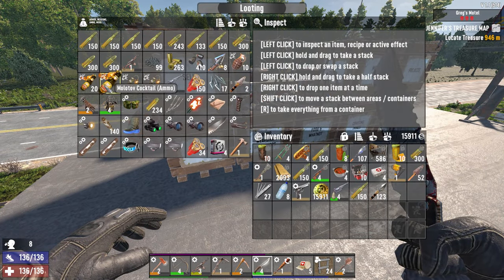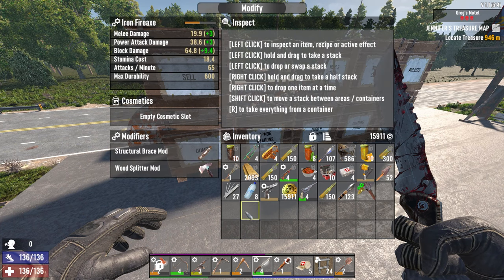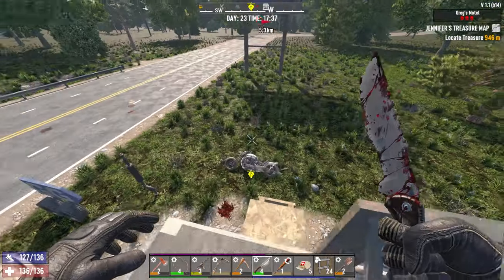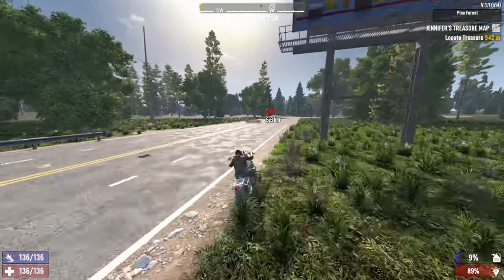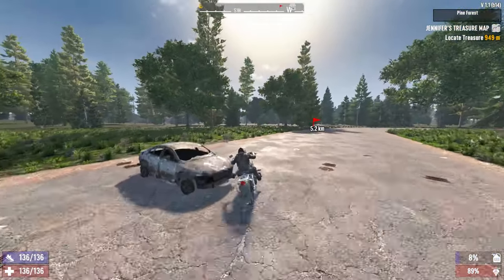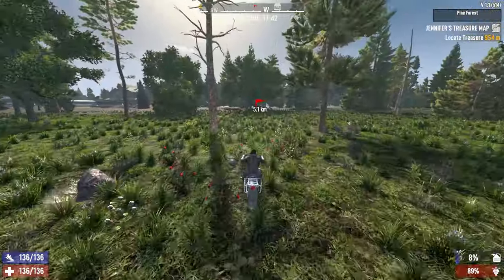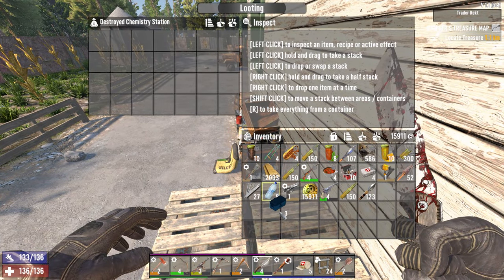I want to get a mod to put on this stupid axe of mine. I have two mods — doesn't matter which one we put on, we're still not going to get that extra point of damage. Let's go see this wrecker, see if he's got rifle parts, see what he's got for weapons. We have enough to go back to Hugh and get both that level five tac assault rifle and his pump shotgun. We've got some coolers we can sell too.